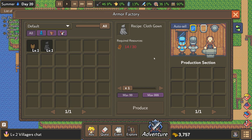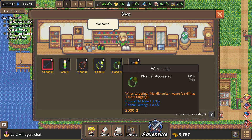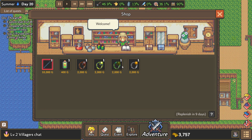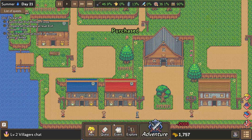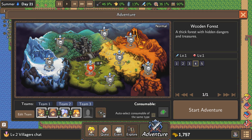Inside of here we can pick up magical accessories. Friendly units have a 20% chance of returning back to life when killed. Targeting friendly units — an aware skill has one extra target. That'd be really good for our healer, something we could throw onto him. There we go, now he double heals! At least that's how I think that works. Let's go adventure and test it out — they can't stop us, no one can stop this.